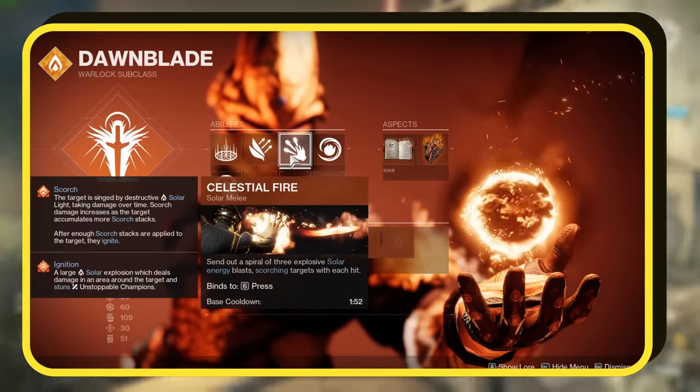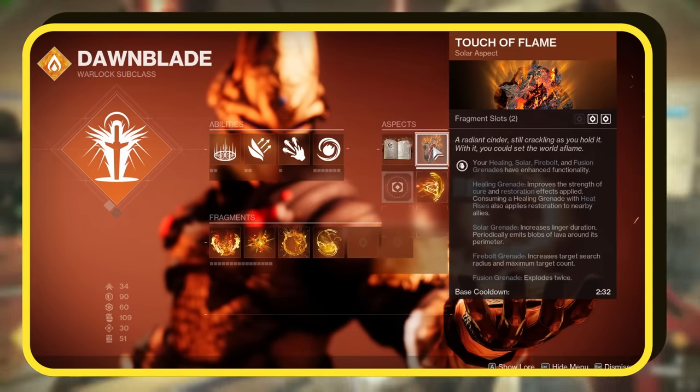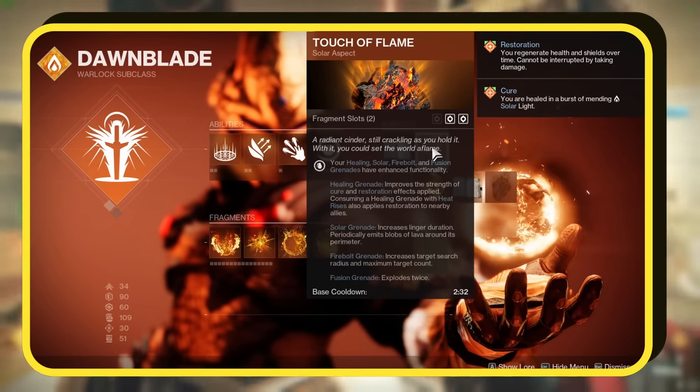Focusing on aspects, Heat Rises takes the lead. It's paired with Touch of Flame, which supercharges your fusion grenades. With it, these grenades detonate twice, doubling the Scorching effect.